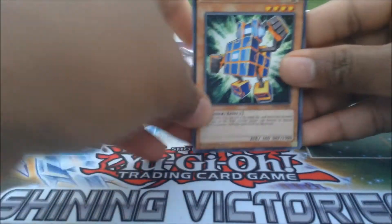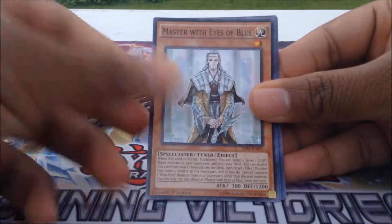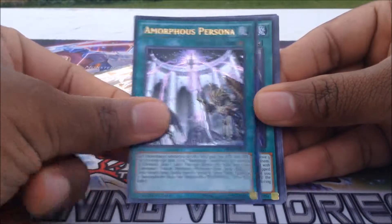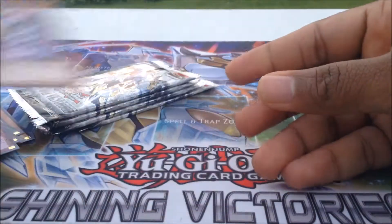First card is going to be Kuban, Fotisimo, Master with Eyes of Blue, Performapal Odd-Eyes Light Phoenix, Amphorous Persona, Beacon of White, Lunalite White Rabbit, Re-Dice Cycle, and Dice Lops. And that's it for the first pack.